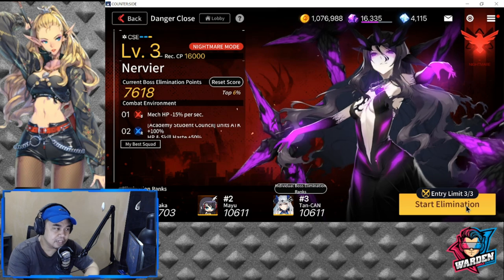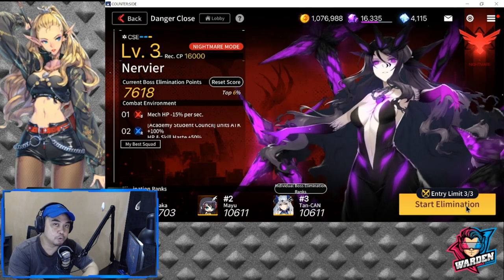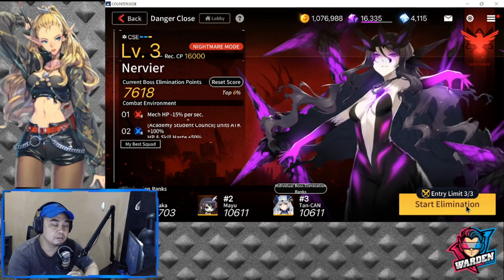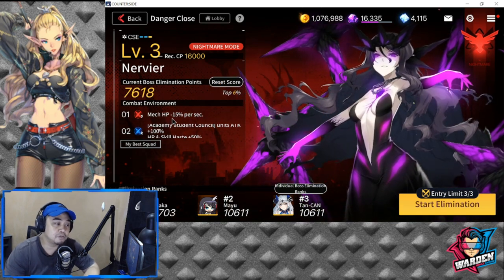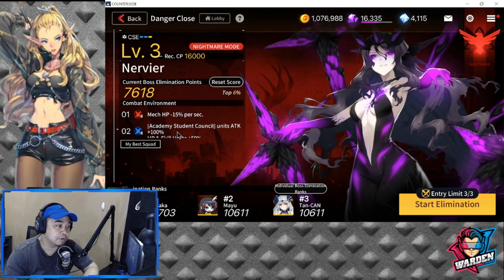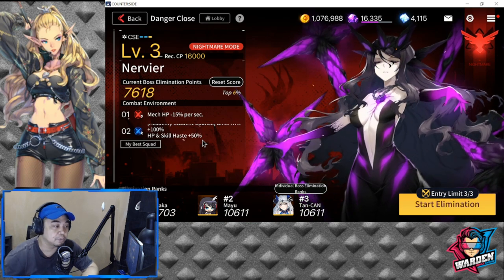In terms of this stage, I already have a score of 7,618 and I hope to improve on that. The lineup I'm going to show you has a couple of units you need more or less in your team, whether free-to-play or paid. In this combat environment, mech HP is minus 15 per second, so you can't bring any mechs — no Sparrow, Woodpecker, or Buzzard. As a buff, Academy Student Council units get attack plus 100%, and HP and Skill Haste get a 50% increase.